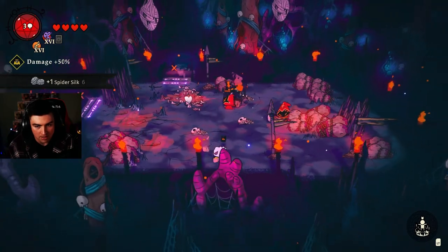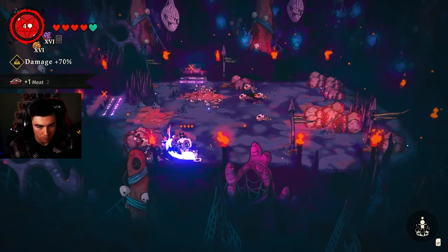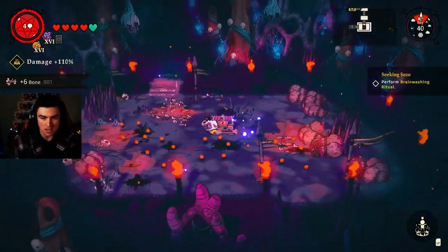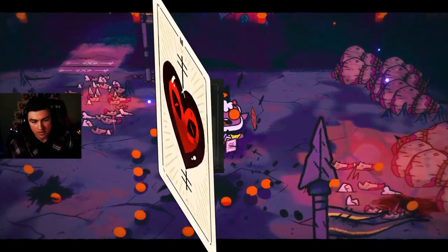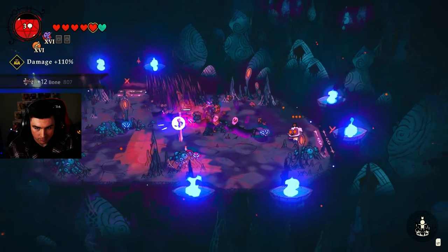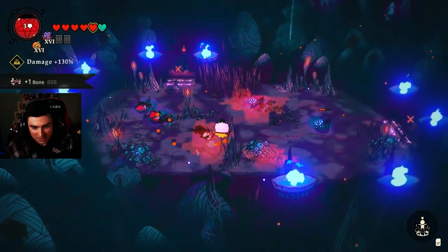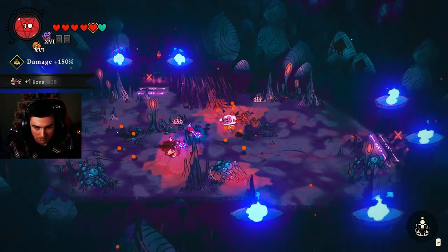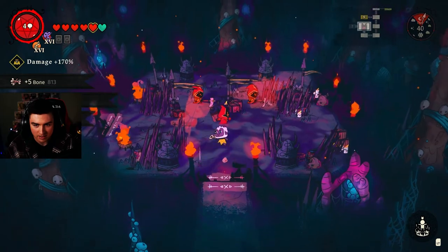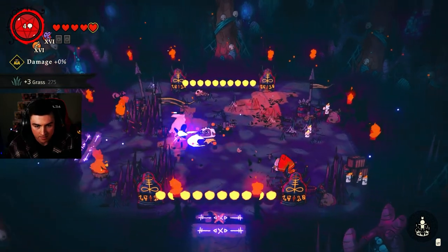I've also got to take back what I said — I used to say that revealing the map was useless because it was only for one floor, but it looks like revealing the map now reveals it for all floors. I'm not sure if it always did that but it definitely does now. Extra hearts — cool, I guess. This spider level is going to be the end of me — there's just so much going on. I like fighting the simpler guys that just run at you.